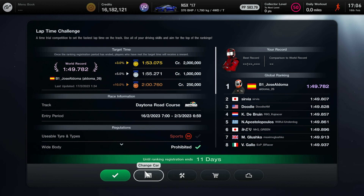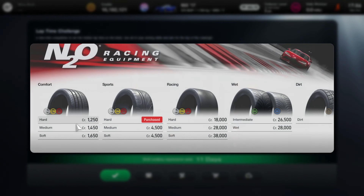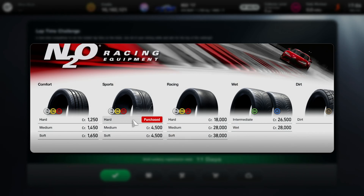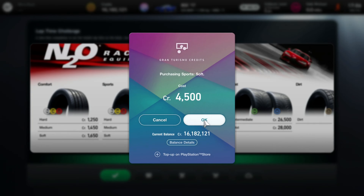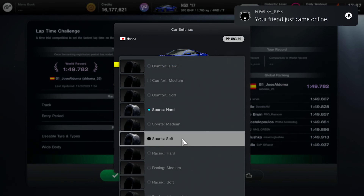It's a lovely car this, I do like driving this one. There are no rules, no adaptations allowed to the car except that we have to be using the soft sport tyres. It's great since they've put the shop in the race select section rather than having to go back to the main menu — it means I can go and buy the tyres I don't already have.